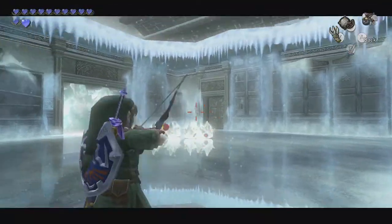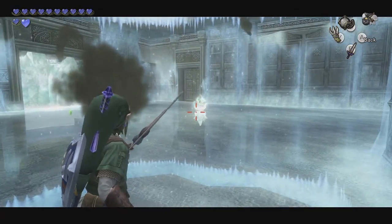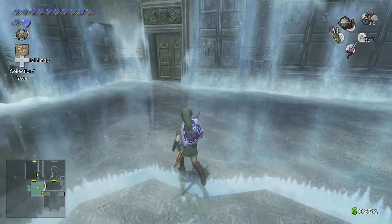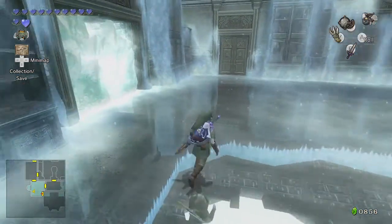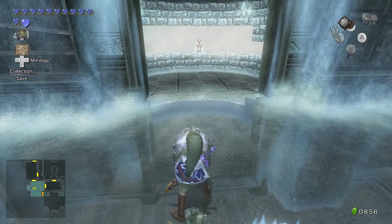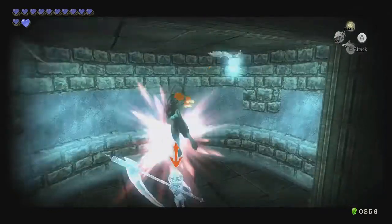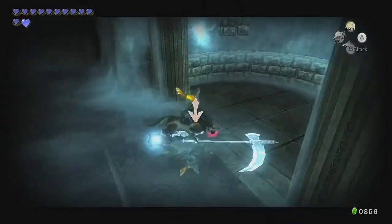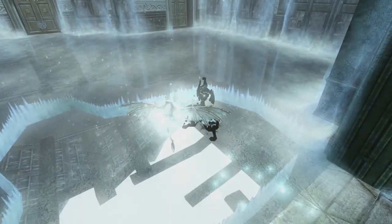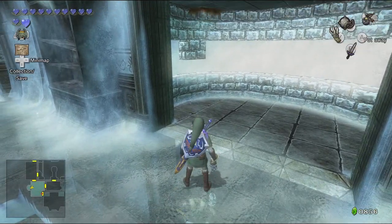And we got these guys. Let me go ahead and do this. Nice. There's those three, and I'll just finish this one off with the ball and chain. There we go. Got them. Cool. And we got a Poe in this little alcove — might as well take them out so I don't get annoyed by that sound constantly. Gotcha. Let's go ahead and take out those keese before they freeze me. There we are. And there's the other one. And we're done.